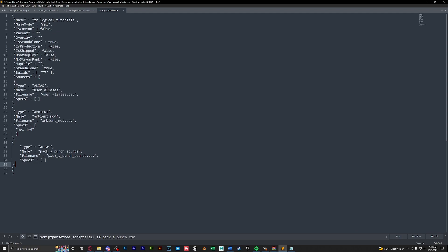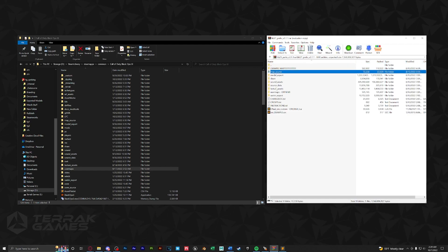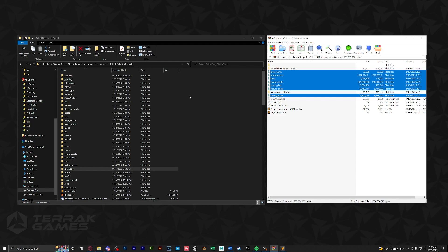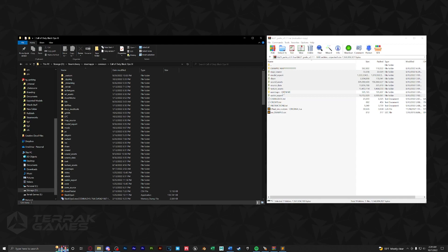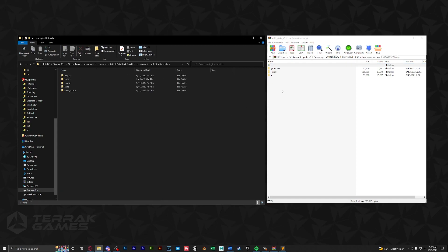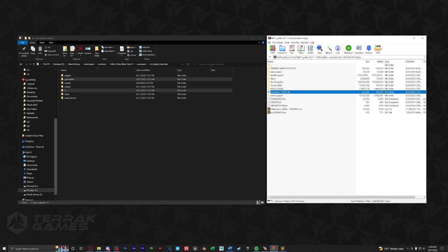Now let's install the perks. Copy all these folders except for user maps and example map directly into our root folder. Then open up user maps, your map name, and do the same for our root folder — drag in the ui, scripts, and game data folders.